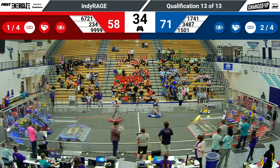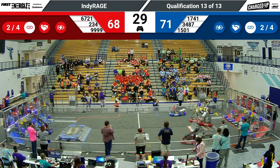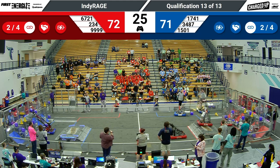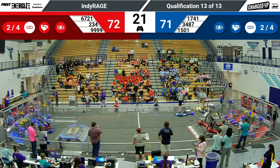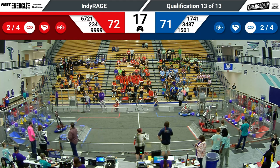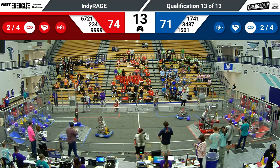234 lifting up and scoring a cone — that's going to get the red alliance their second link during this match. 30 seconds remaining. Cyber Blue lining up and nearly engaged on the red alliance charge station, their partner Tinley Trailblazers coming up to join them. Meanwhile, Red Alert scored a cube and now — oh, looks like they're a little tippy, maybe stuck on the blue alliance charge station.